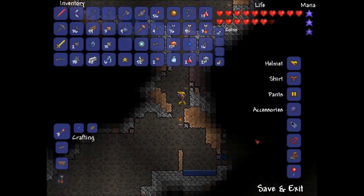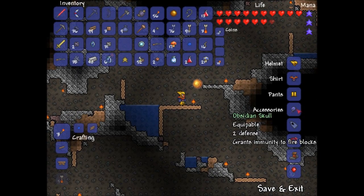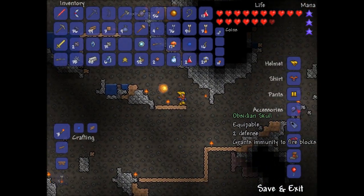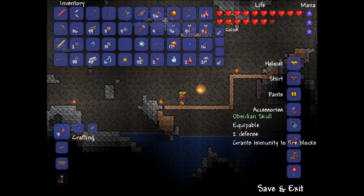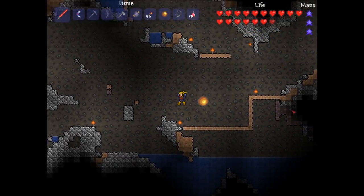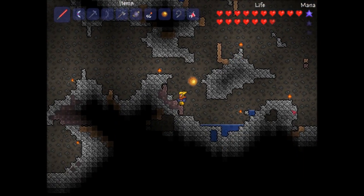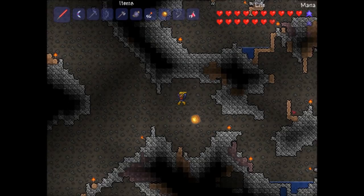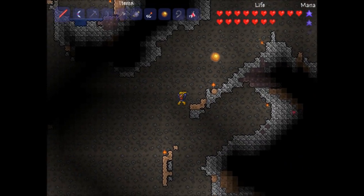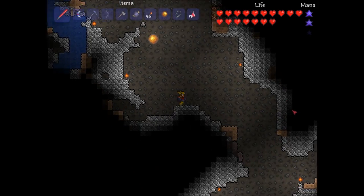With that I mined Obsidian — you know, the stuff that forms when water touches lava. With that you can make the Obsidian Skull, which gives some defense and, more importantly, lets you stand on fire. You still get hurt in lava, but when we were mining the Meteorite I couldn't touch it before — now I can. Those are easier to mine now instead of throwing dynamite and running.